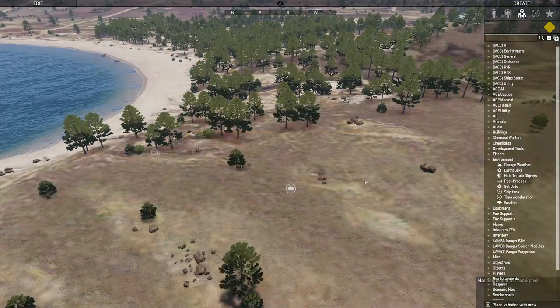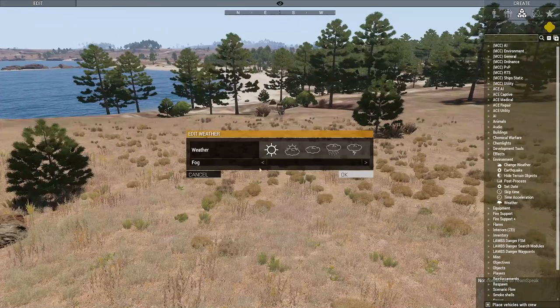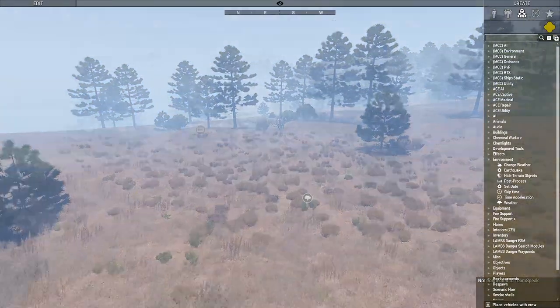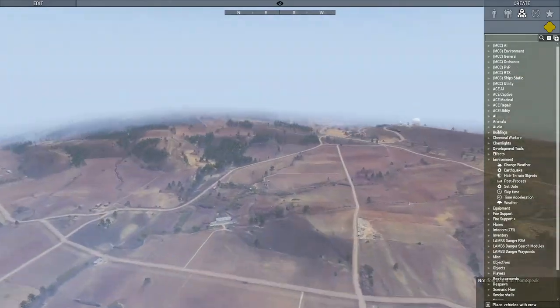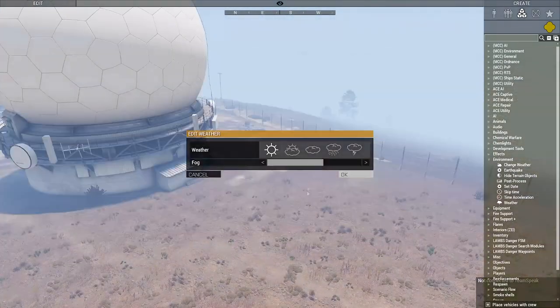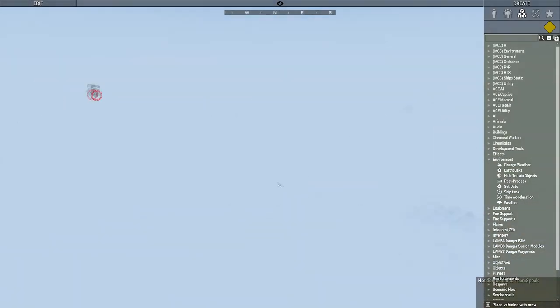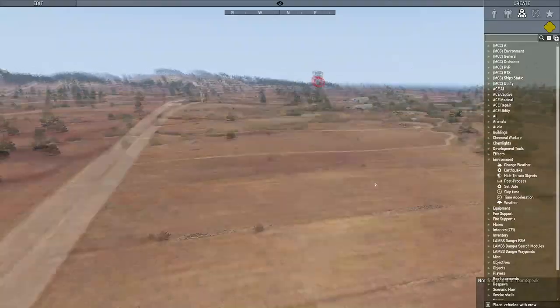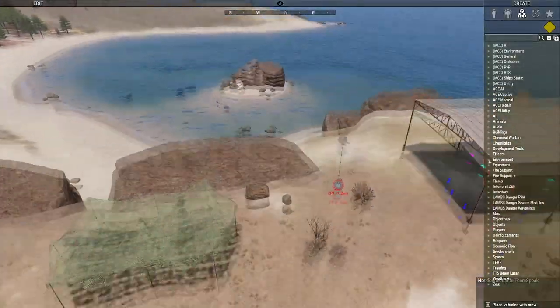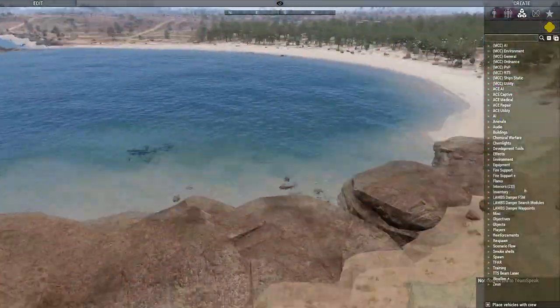For vanilla weather, go to the weather module, click it, and you can change rain, stormy conditions, and more. For fog: it will be localized to whatever elevation you place the module on. If you place it at low elevation, it won't affect higher ground. If you place it at the top of a hill, it'll be a complete whiteout below. So always place the fog module at the same terrain elevation as your player base — don't do it on top of a mountain.